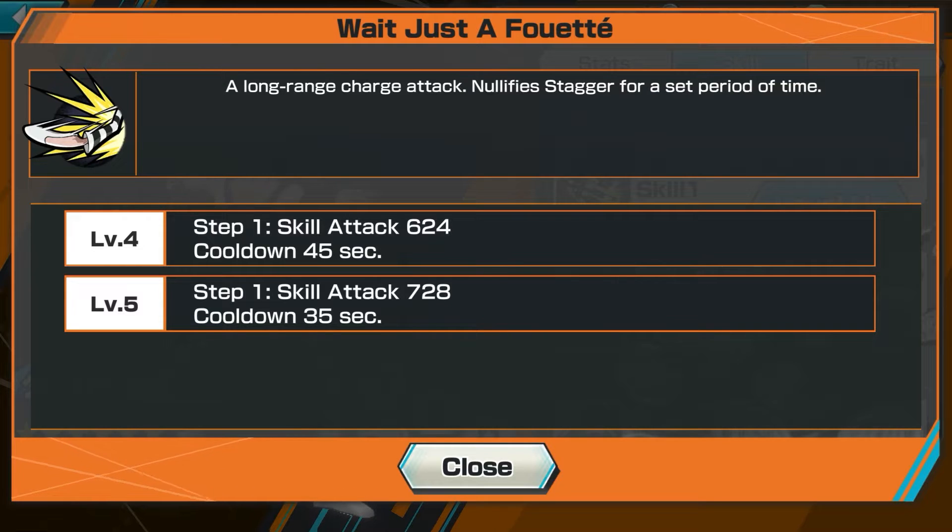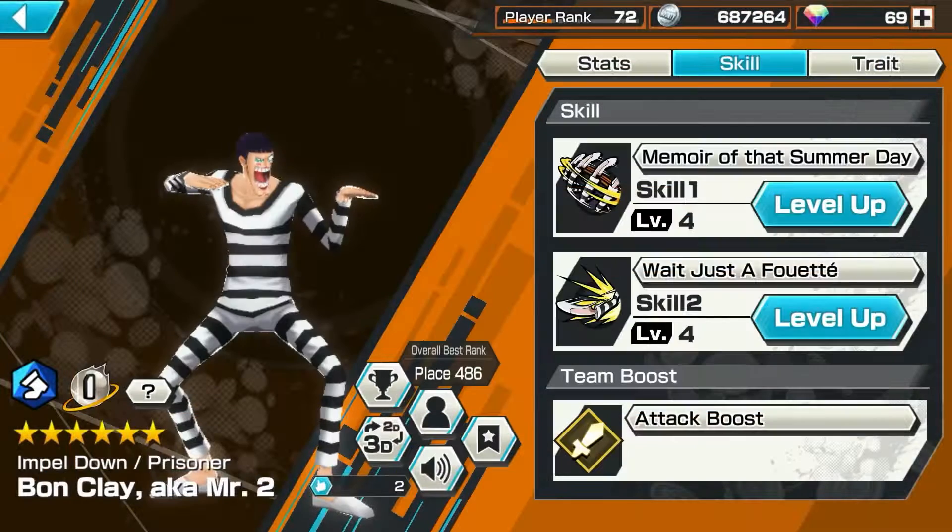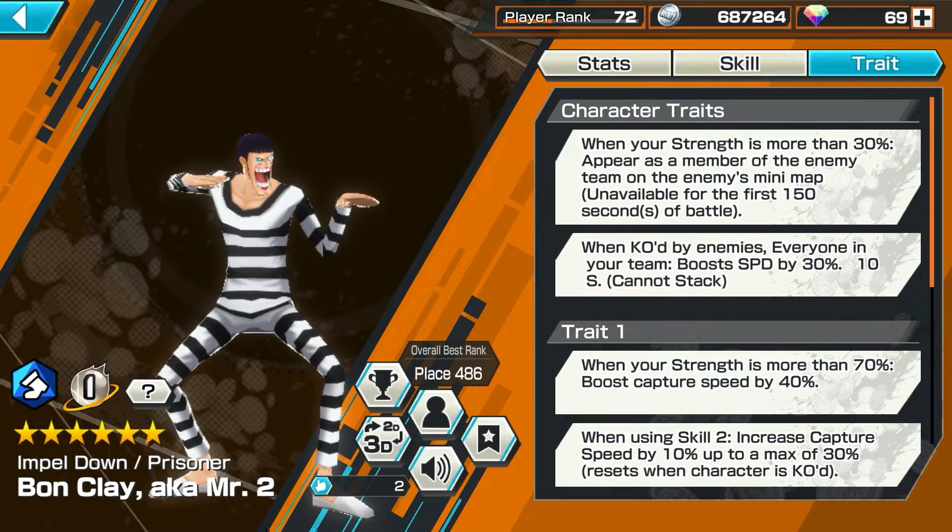Then you have Waitress — it's just a jump. You jump at your enemy and knock him back. 728 skill damage. Pretty nice skill, 35 second cooldown. So not too bad. His skills are pretty nice overall.